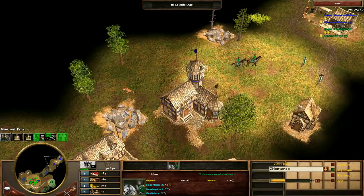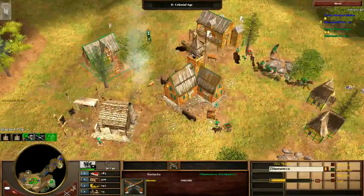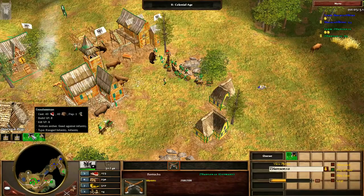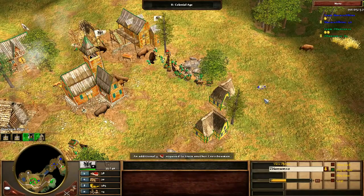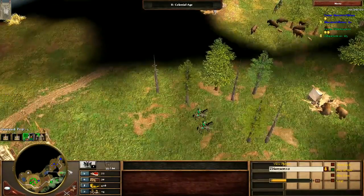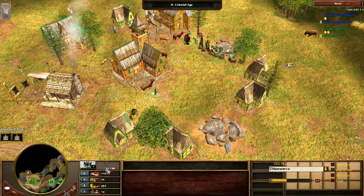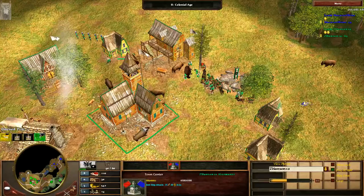Trying to apply some raiding pressure — that's good. Got a villager back in queue. Notice how even though you aged up at around 3:45, which is really, really early, you put your first military unit in queue at 6 minutes — no faster than a normal 17-pop age up would give you. Your economic balance is out of whack. It's so important at your level to always have a villager in queue, and not consistently having one is very problematic.